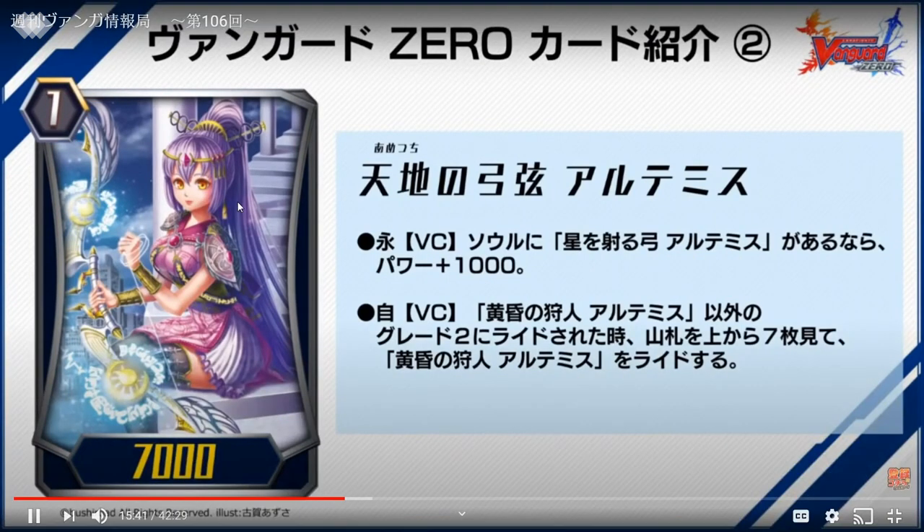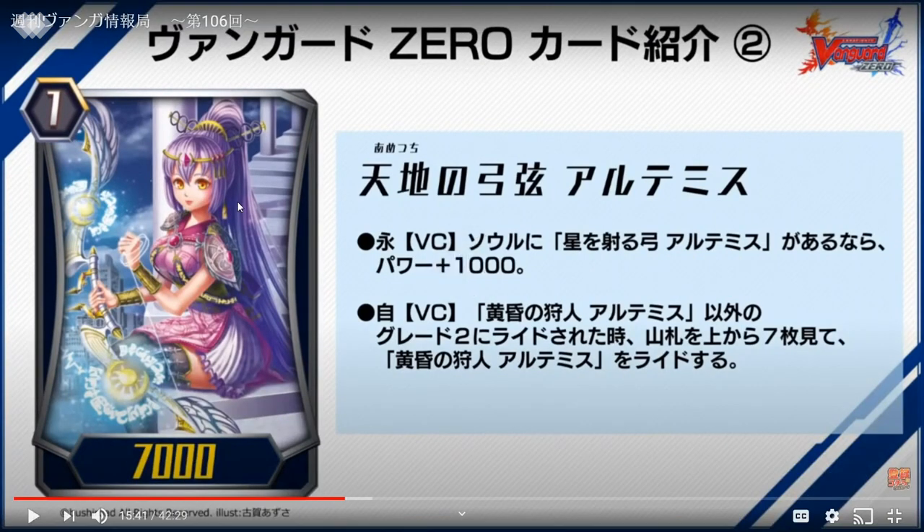You add only one into hand — you cannot get both. If you didn't add, you call it to rear guard as a booster and then you can call that card again. The second skill is: if you didn't ride the grade one which is this card, you call it — basically like the Bermuda one.